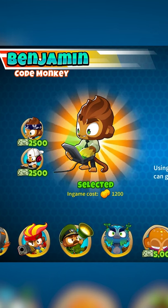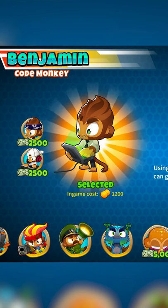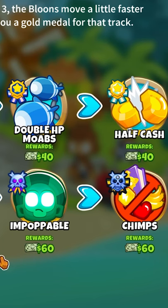Heroes do not take away from their XP, and you will get more XP the higher your round is, so playing on impoppable or chimps is the preferred way to do this. But if you need quick and easy XP, then this method works perfectly.